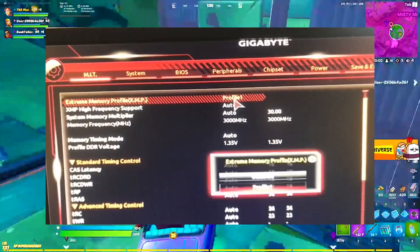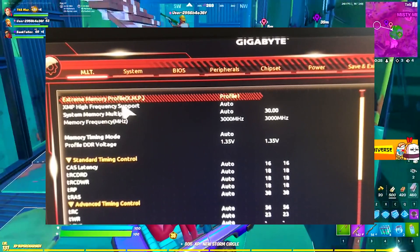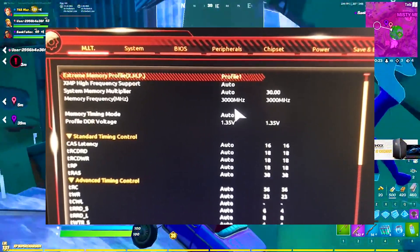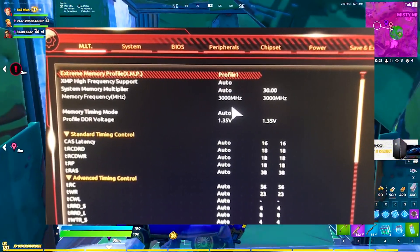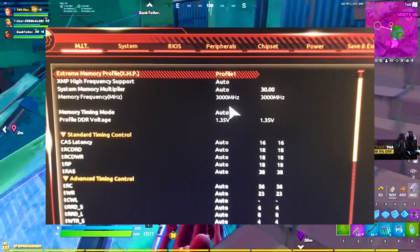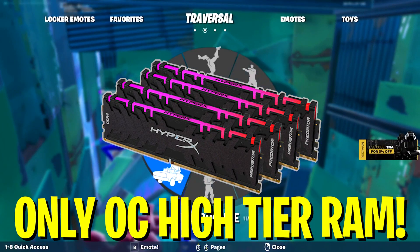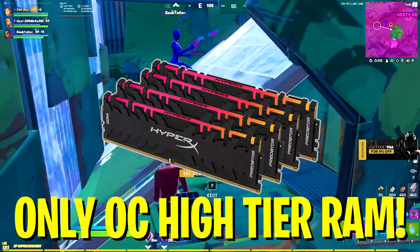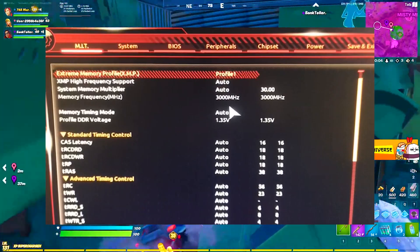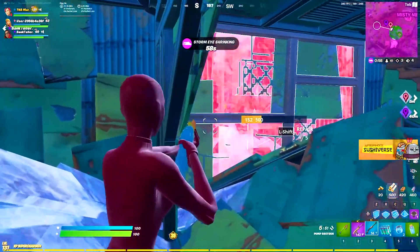Next, you'll see XMP High Frequency Support — make sure that's set to auto. System Memory Multiplier as well set to auto. As you can see, my memory frequency is actually set to 3000, which is the maximum my memory can do. I'm running 32 gigs of HyperX Predator 3000MHz RAM. I usually overclock it to 3200MHz, but since you need really high tier RAM for a stable overclock, I'd simply recommend keeping it at the highest frequency XMP can offer you.